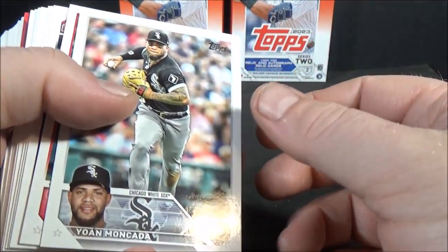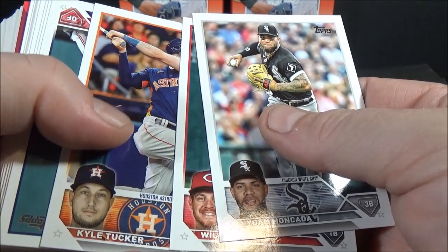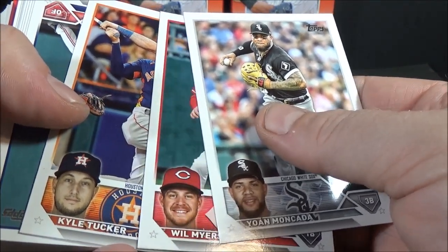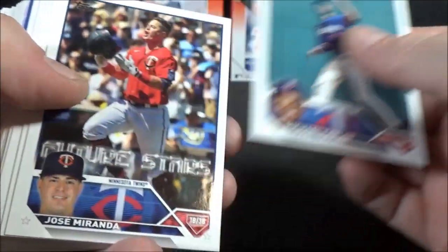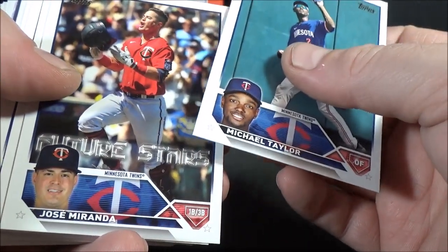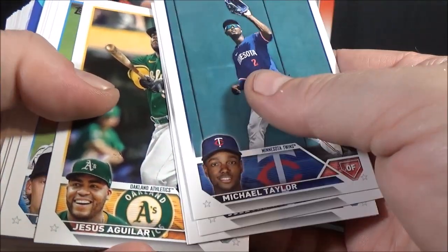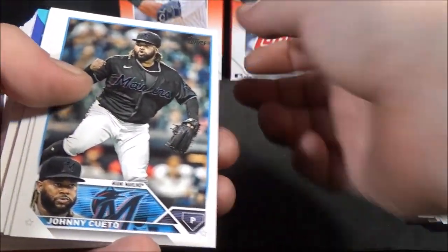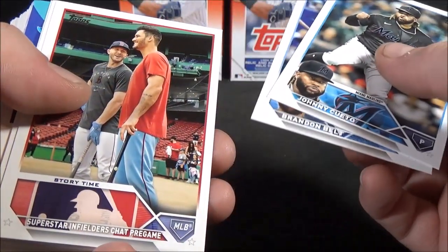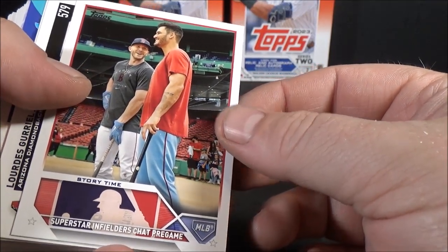I'll include that in the rookie pile — why not? Jan Mankata, Will Myers, Kyle Tucker. Some of these look a little more glossy than others — interesting. Michael Taylor, Jose Miranda, Justin Turner, Royce Lewis — Future Stars. Jesus Aguilar, Max Meyer — rookie. Johnny Cueto, Brandon Belt, Superstar Infielders.